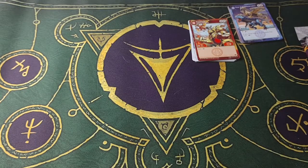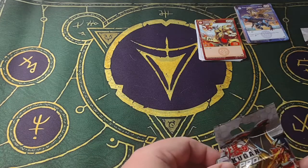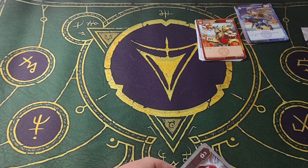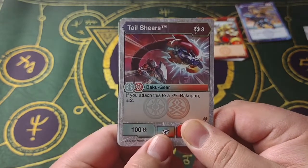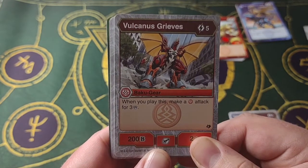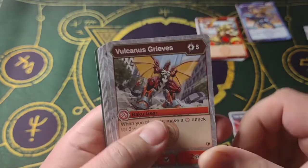Next pack. The one card I'm looking for, by the way, is the Combo Cannon — it's a rare-less Bakugir. A lot of people actually want it, but I need to get a full playset for my deck. Tail Shears — if you touch this to a fusion Bakugan, draw two. Three cost, 100B, four damage — it's not bad. Volcanist Greaves — when you play this, make a Pirates Attack for three damage. And it's 200B, two damage, five cost. Five cost is a bit much, I feel like, but for that extra attack.